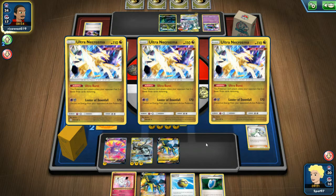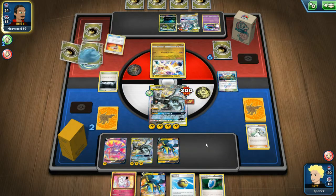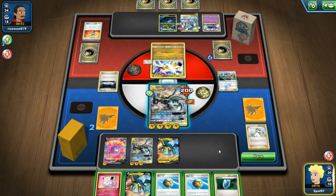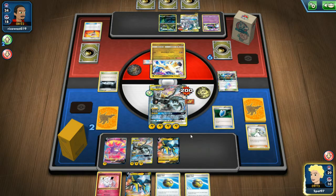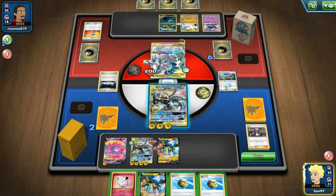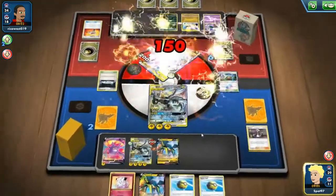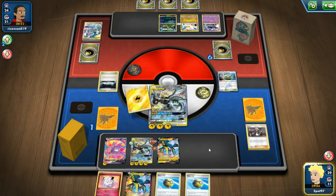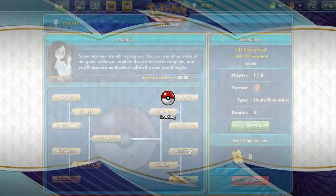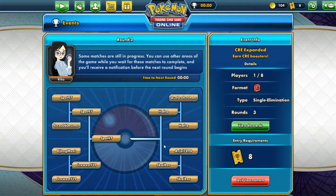They shuffle the two Double Dragons back in with Rescue Stretcher to grab Ultra Necrozma, another Lucky Egg, and it looks like they're just going to pass. But we have the win in hand - we have a Guzma to bring up that benched ADP. Going for ADP in this matchup was a very bad choice; all they need to do is knock out two Pikarom. They should have just gone on the aggressive and started taking big knockouts, but they were unable to do so and we are moving on to the finals.